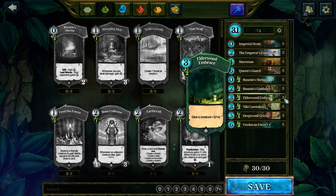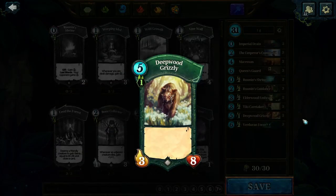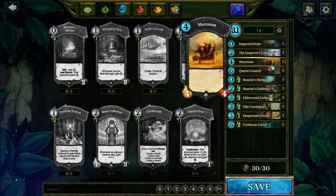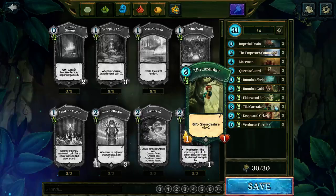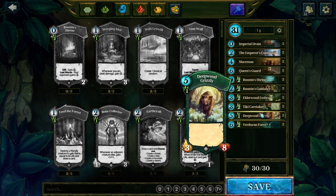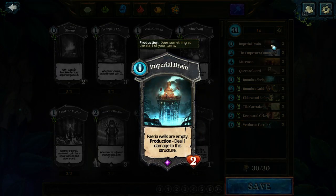This deck is pretty basic — it consists of big creatures and cost-efficient creatures. We have Maize Man, Queensguard, Grizzly, and Verdran Force, so that's 12 creatures, of which we want one or two in our opening hand depending on the matchup. Then we have a couple of combat tricks like the Command and three buffs. All buffs give two attack damage. What's important about these creatures is that they are rather high health, so they get the attack damage from your buffs, but being high health means they will get the chance to trade more often. The last part of the deck is the farrier manipulation cards.